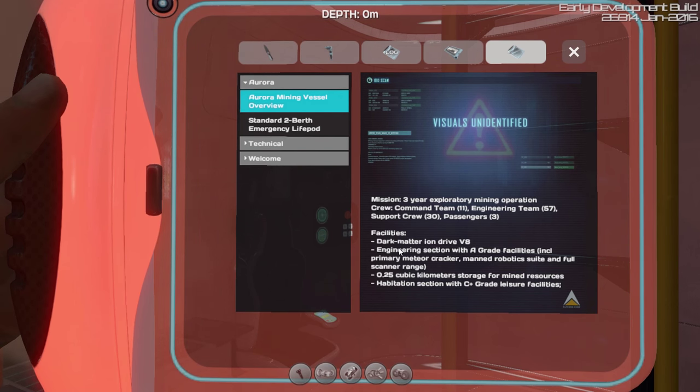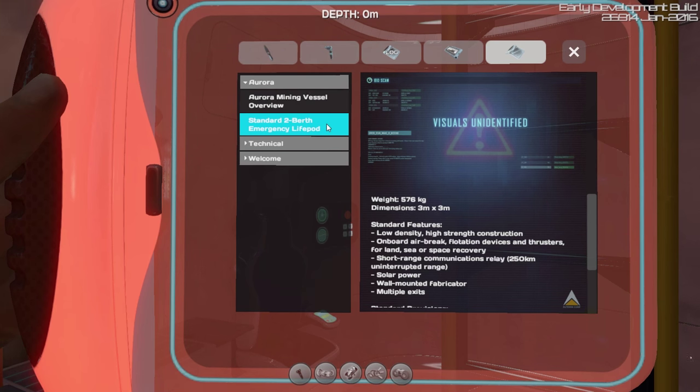Okay, so they had a dark matter iron drive, engineering section. 0.25 cubic kilometers for storage. Habitation section. Standard two-berth emergency life pod. You can pause any of this at any time if you want to read it yourself.